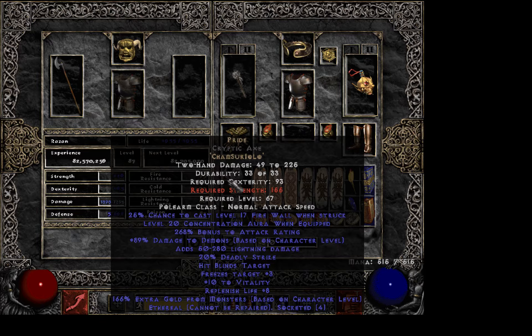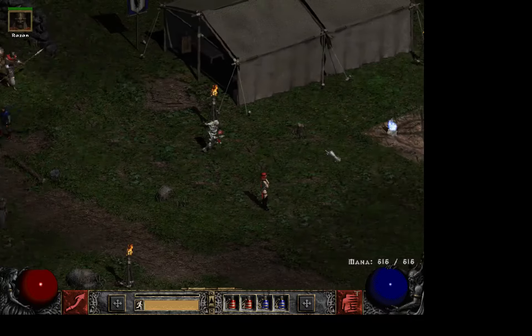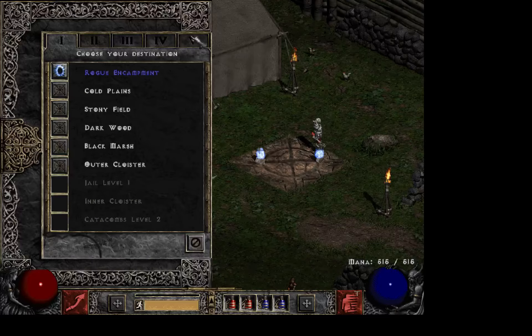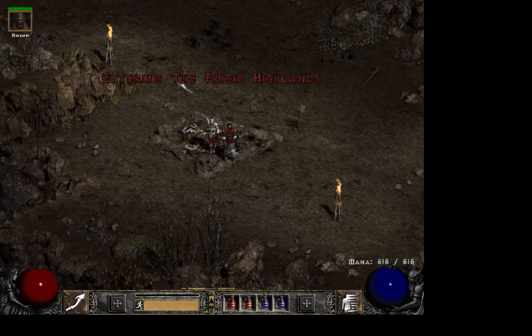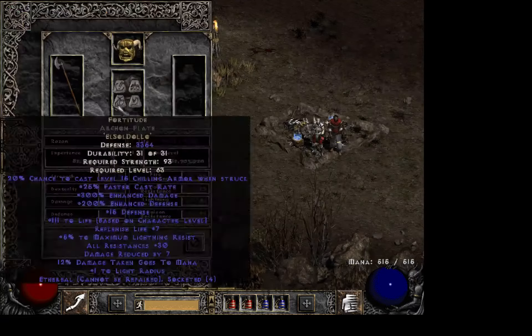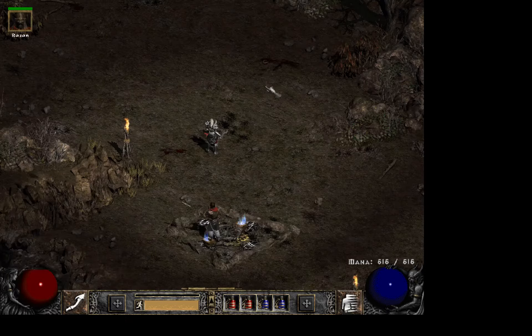I think for perfect it has to be 300% bonus to attack rating, but it doesn't really matter too much. For the video I will only be going to Frigid Highlands, so that's the only place I will be testing damage on. You can really see why I made the guide for my Merc as I did.